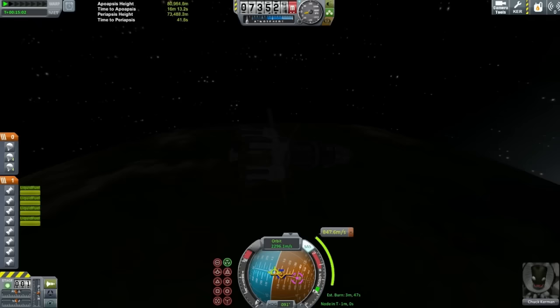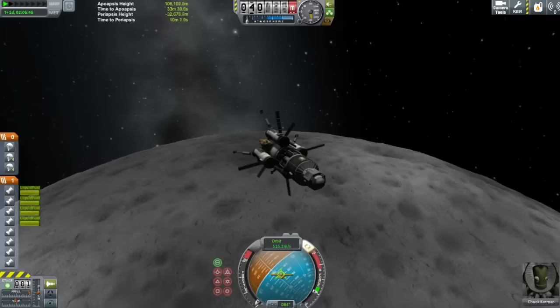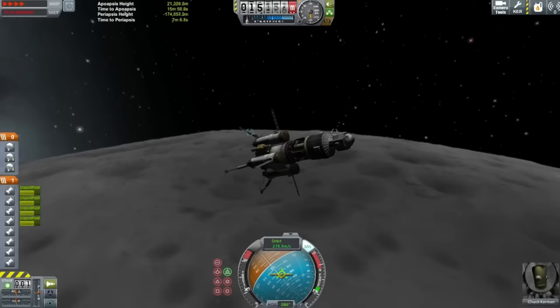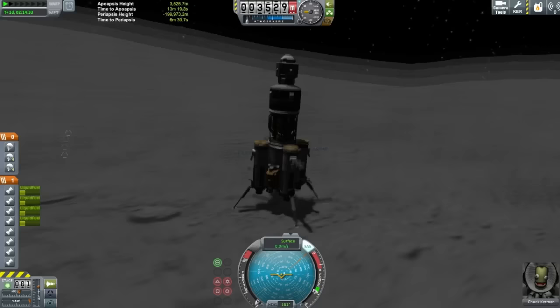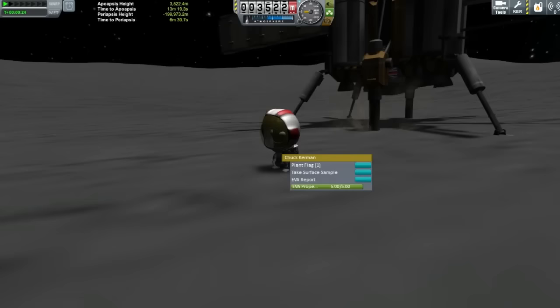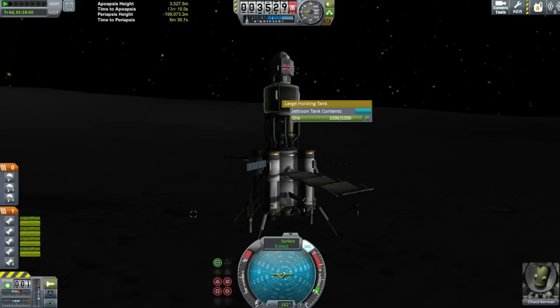We're just time-accelerating now to our first destination, the Mun or Moon. There's going to be a lot of cutting around in this video because the mission was so long. Most of what you're going to see is sped up by 12 times in post-production. We are just touching down on the Mun, and you can see the secret weapon of this craft — the drills, added in KSP 1.0. They basically allow you to mine for fuel on any planet and moon.